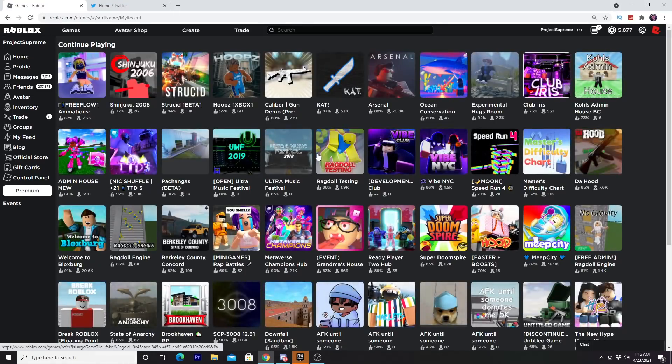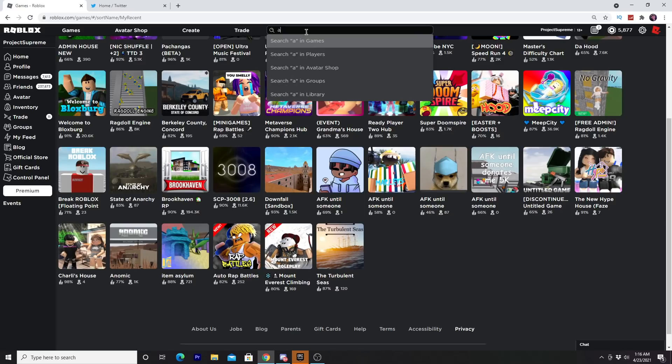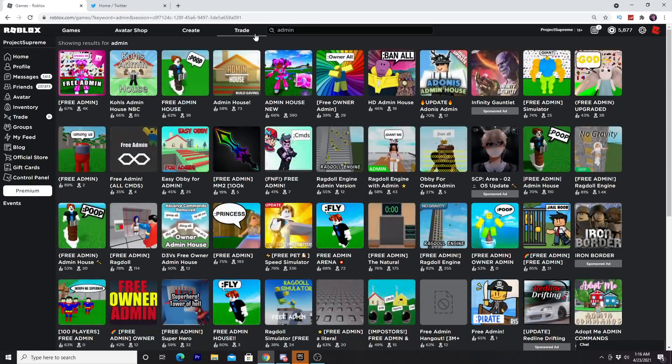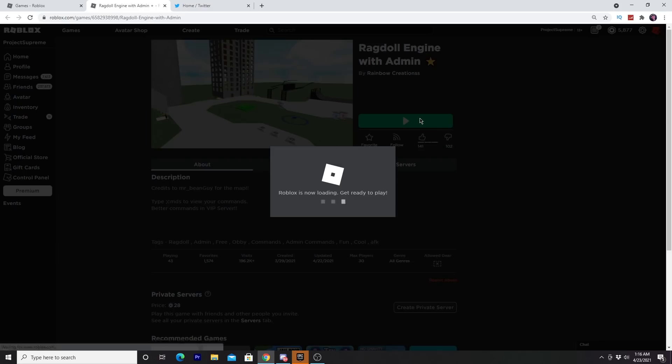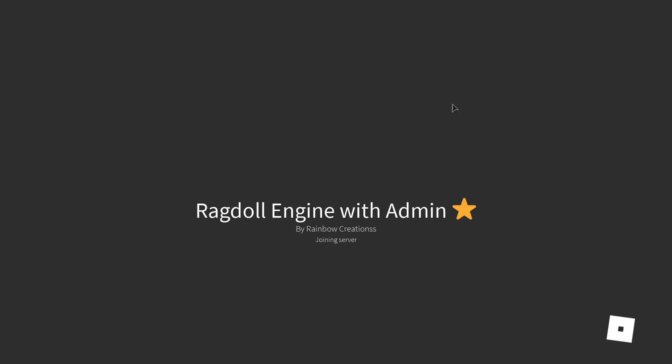I'm not about to go in there — I need a game where I got admin. How about this: let's just type in 'admin' and look for games that have free admin, so we can go ahead and mess with someone. Because most games just don't want to give me admin. Ragdoll Engine with admin — I doubt it, but let's play some Ragdoll Engine with some admin.